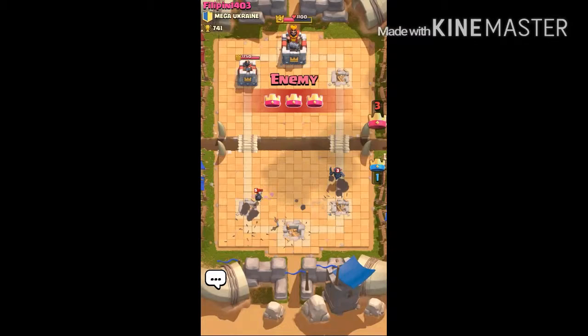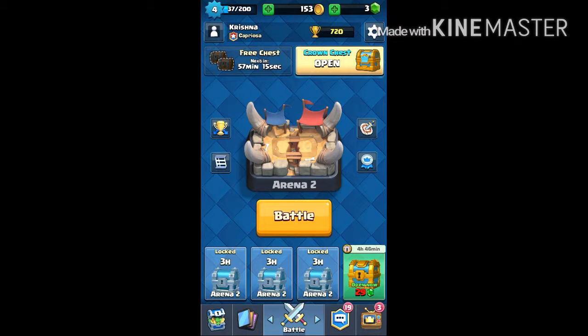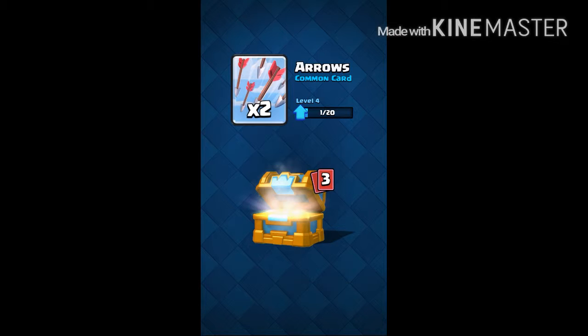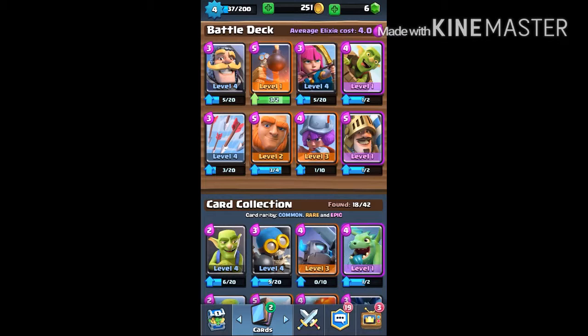He took it down because of the bomber. So friends, we've got the crown chest! Please — spear goblins, yes! We got spear goblins and a bone tower. We've got two main characters.